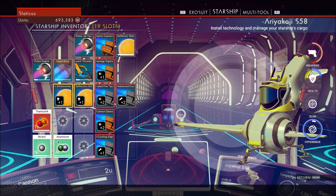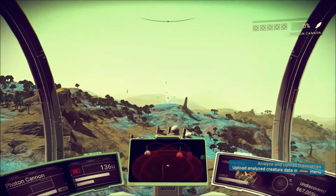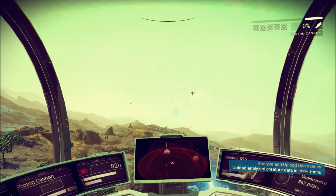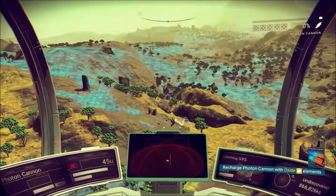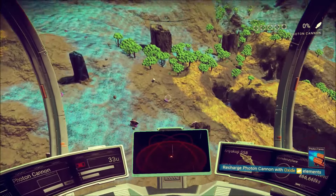Now we're going to go into some actual combat piloting and I'll talk you through a couple of situations. I consider there to be two main types of combat in No Man's Sky: one, atmospheric, and two, space. The initial clip is going to show off some atmospheric piloting. This is where I would recommend all new pilots start, so you can get used to the feel of flying your ship in combat.